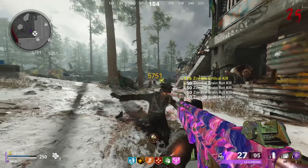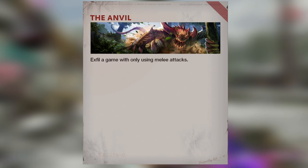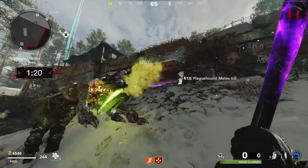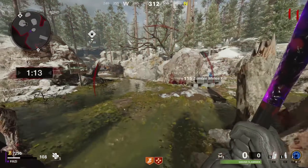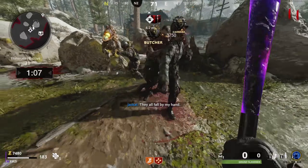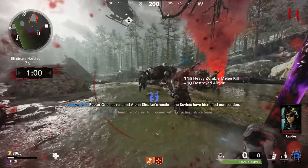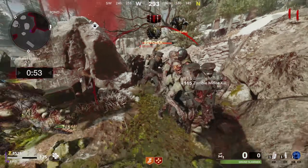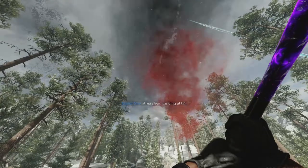This third calling card is called The Anvil, which requires you to exfil a game using only melee attacks — no lethals, field upgrades, or anything that can kill zombies. Tacticals like Ether Shroud are allowed as long as they don't kill. Spawn in with a melee weapon — the E-Tool is recommended — get up to round 11, grab your perks and Pack-a-Punch your melee weapon, and exfil on round 11. Bring Ether Shroud to help with the exfil.